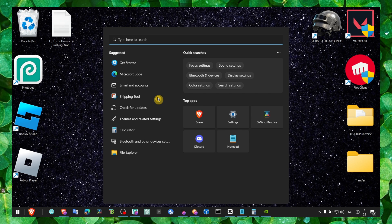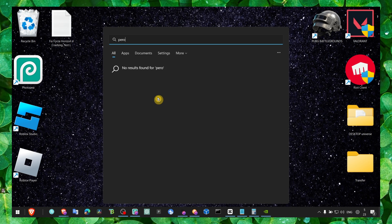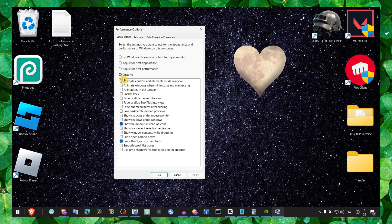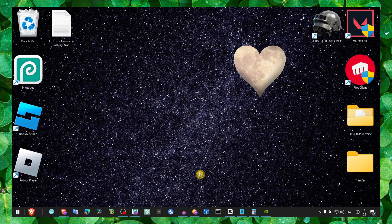Now go to Performance and Appearance settings. Click on Custom, then check the box for 'Show thumbnails instead of icons' and also 'Smooth edges of screen fonts.' Click Apply and OK.